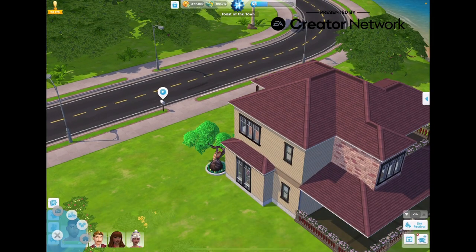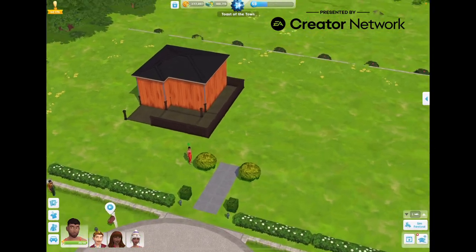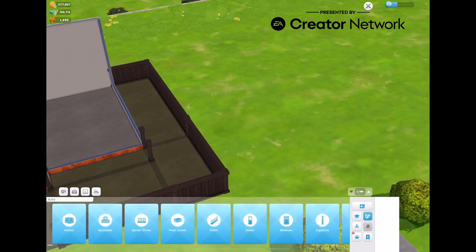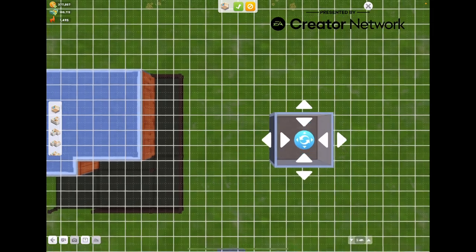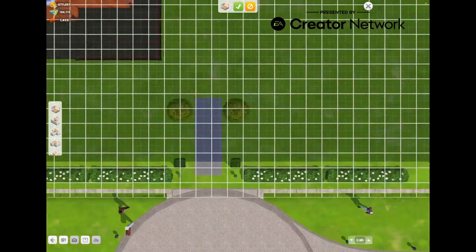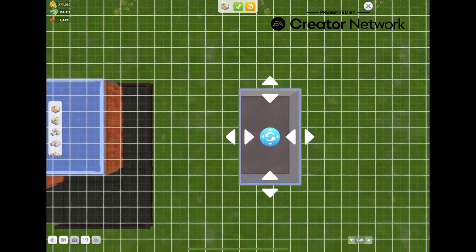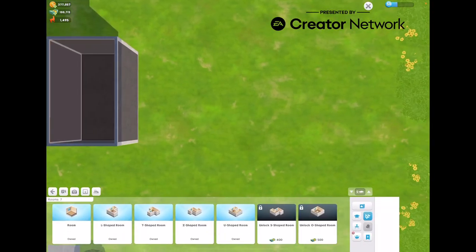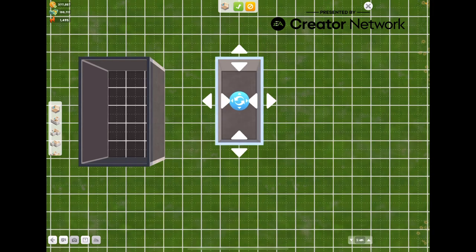There's a big shadow showing — a huge roof appearing out of nowhere. I'm not sure why that's happening. I think it might be related to the balconies, but it doesn't really bother much or affect anything.